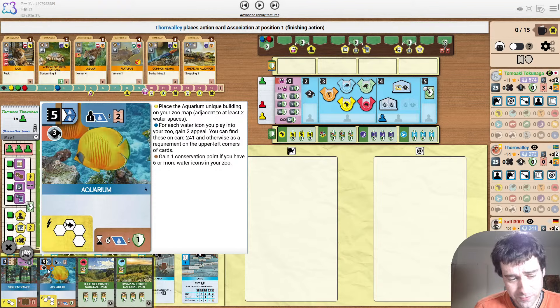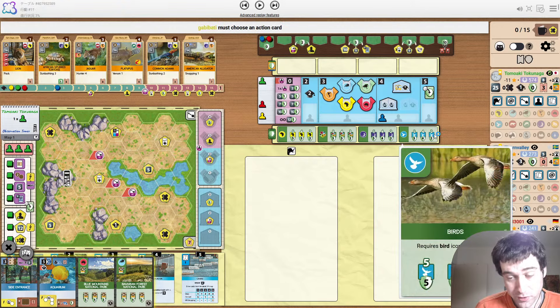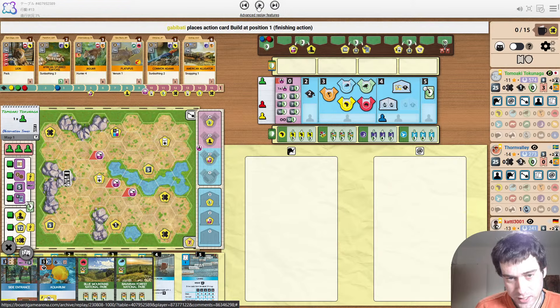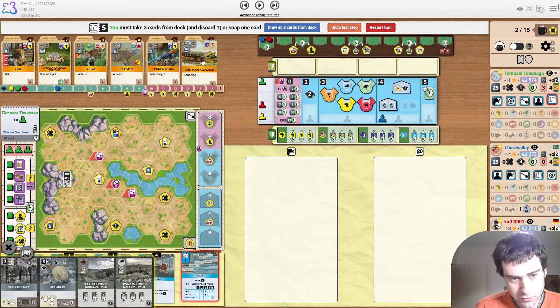Very unexpected. He's obviously missed out on the first chance at playing Aquarium, which was the university with two reputation. One of the opponents plays Ornithologist, which is very good in four-player games when there's the birds project — that's going to give them a lot of money for the game. First action of the game: cards. Is it platypus snap? That's what I would be looking at doing — I don't really see what else you would do.